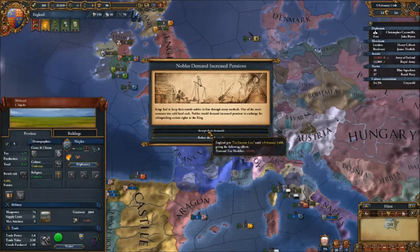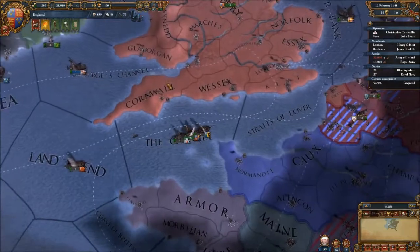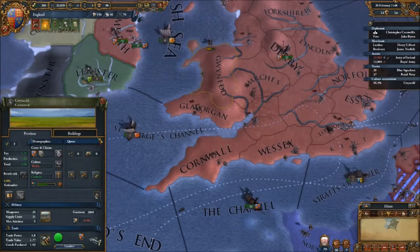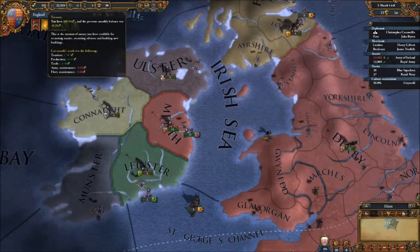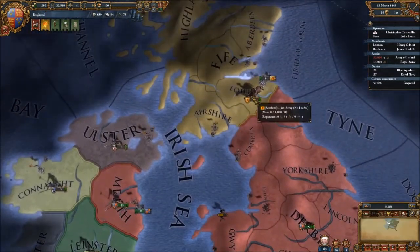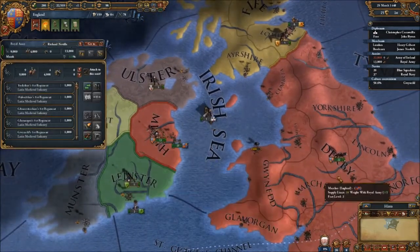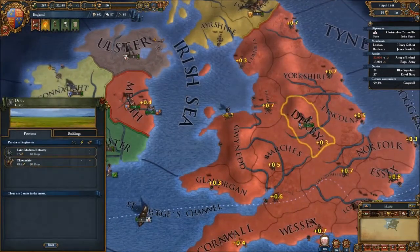Accept their demands, whatever. I'm going to keep them happy. I do want to convert - how is Cornwall Welsh culture? Shall it be Cornish culture? I don't know. Our money's been cut as well. These already have cavalry. Wow. I don't even know if I can recruit. Yeah, I can. I didn't realise that. I'm not going to at the moment though.